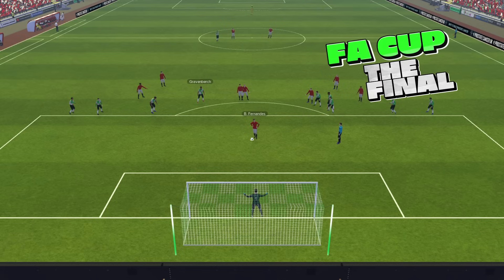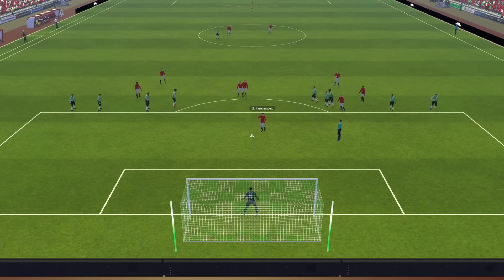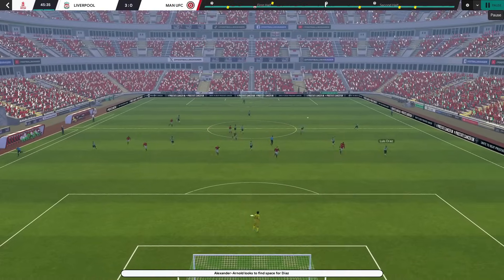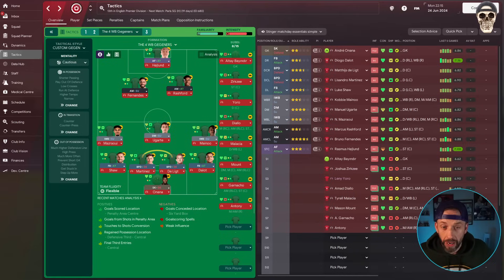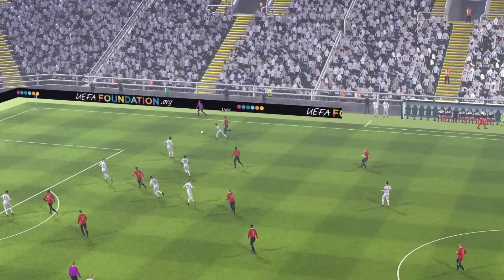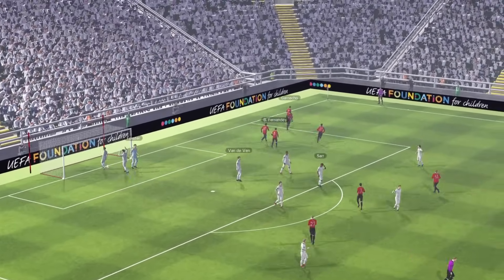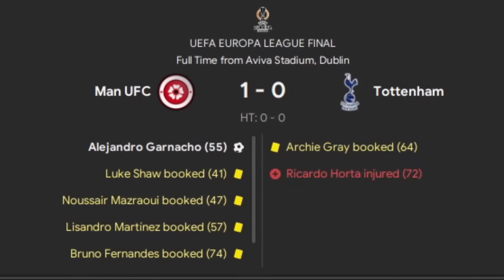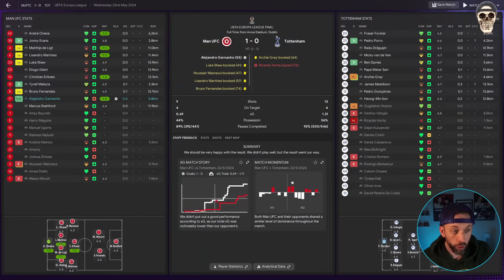That meant we had a chance to complete one of our targets with a cup win. We got a penalty early against Liverpool in the FA Cup final and Bruno stepped up - but he missed. Liverpool then battered us and scored three, and we lost the FA Cup final. But that formation with a cautious mentality had sent us to the Europa League final, and shockingly it was Tottenham again. Garnaccio scored the goal - we won our first trophy and the first tick of our targets, robbing Spurs once more.